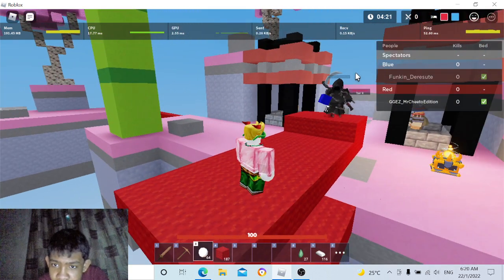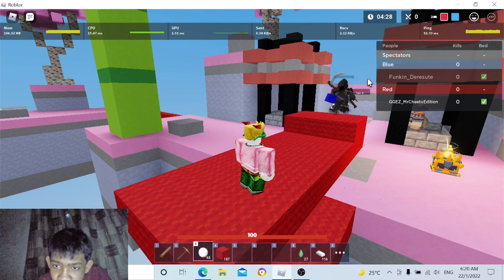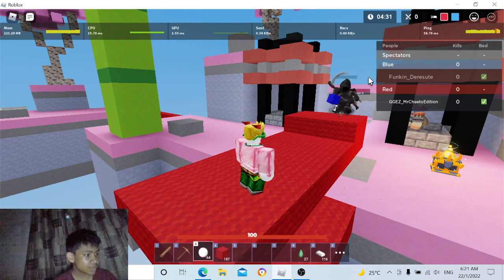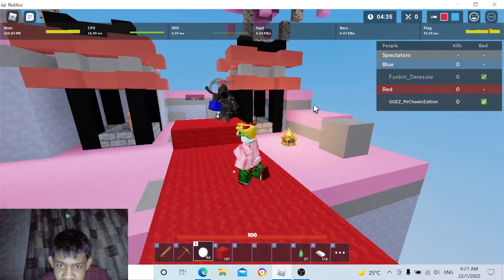If you use a default snowball, it will deal like 5 damage. The default snowball deals 5 damage, as expected.